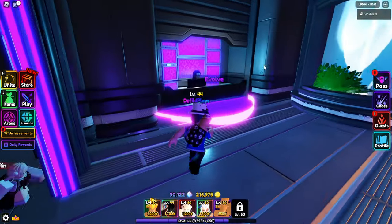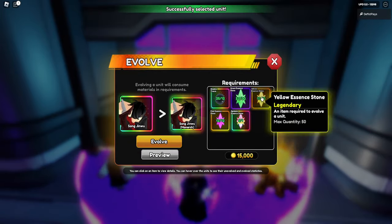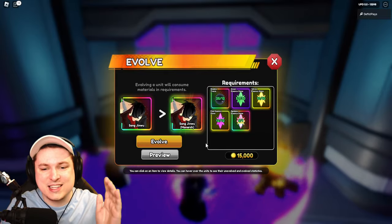So if we go over to the evolve area, I can get myself my first evolution. Maybe it's not a lot for everyone, but I have not really delved into the essences and all that kind of stuff. So we needed 12 shadow traces and some other gemstones. I got all of them, so let's just do this. I'm so excited.